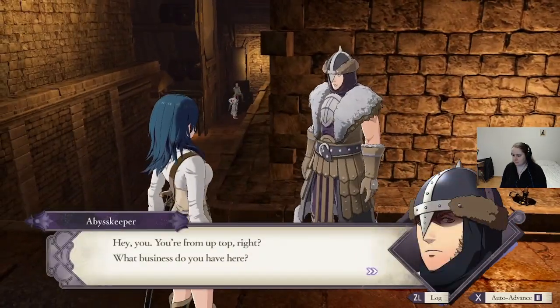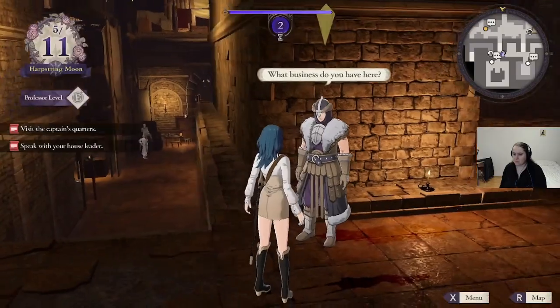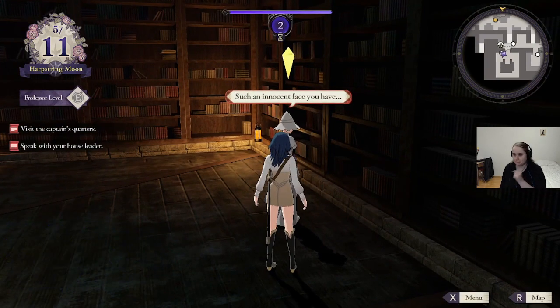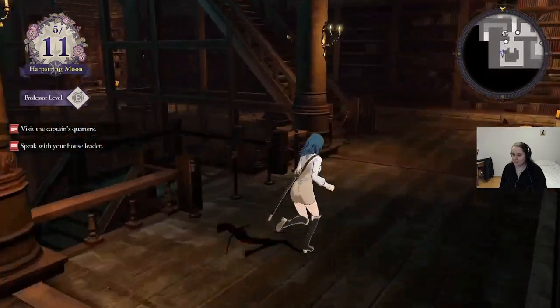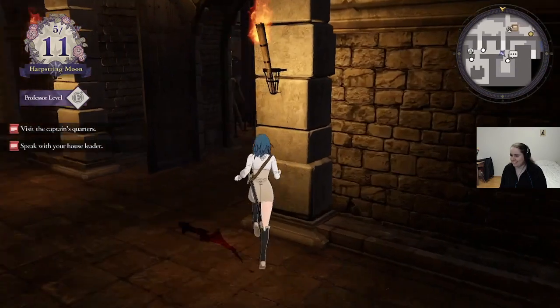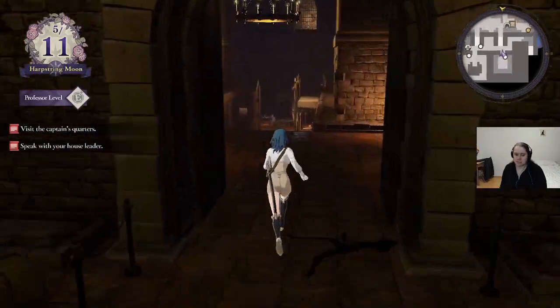We're entering Abyss now. The Abyss Keeper greets us: 'You're from up top, right? What business do you have here? You're that new professor — welcome to Abyss. This town is full of rough and toughs, so watch your back.' This is probably the most normal interaction we'll have with this guy in the entire game. There's also a creepy lady who says 'Such an innocent face — this isn't a place for innocent people, especially not if you're carrying money.' In a later chapter she will ask for a strip of our flesh or something, so we are staying away from her. Since we're not playing the DLC, here's a little backstory: Abyss is beneath Garreg Mach and is basically a refuge for anyone who cannot live on the surface — because they have weird powers or are involved in underground shady business. It is literally a subculture beneath Garreg Mach.